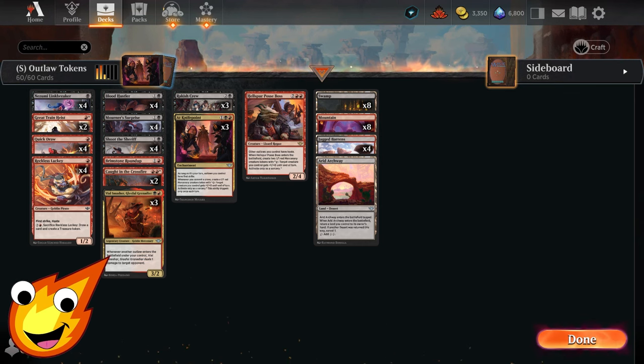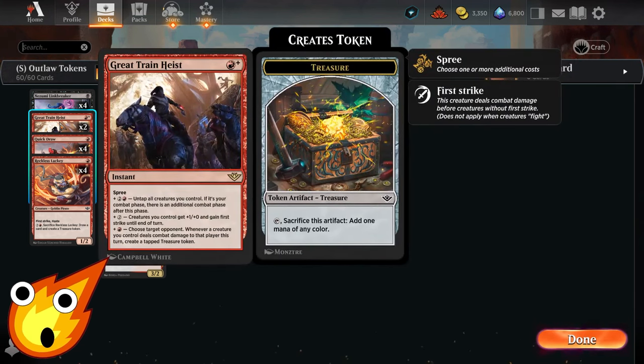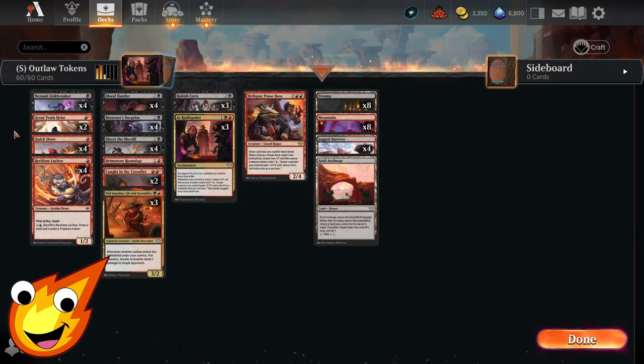Now how exactly do we make the most of all these outlaws? Starting back in the one-drop slot, we have Great Train Heist — a really powerful spree card I definitely want a copy of in a future Commander deck. You pay one red base, then choose your modes: for one red, a creature you control deals combat damage to target opponent's player this turn and you create a tapped treasure token; for two of any, creatures get plus one plus zero and first strike until end of turn; for three, untap all creatures and add an additional combat phase. You can pay for any combination of modes you like.